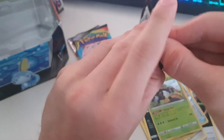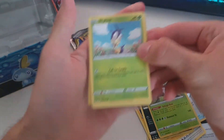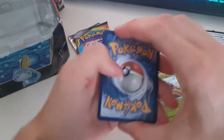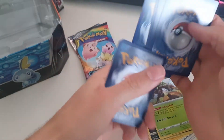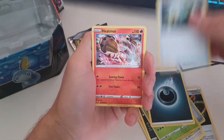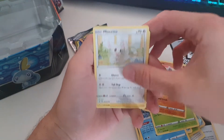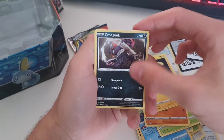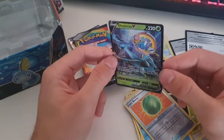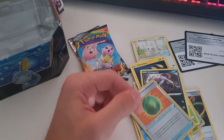Now we're going to go with the Lapras VMAX pack. Let's go one, two, three, four from the back. We start off with energy, Energy Retrieval, Heatmor, Drizzile, Blipbug, Rhyhorn, Minccino, Cinccino, Crogunk, Lum Berry, and a Delmise V. That's my third one from this set, but it's still always a nice pull.